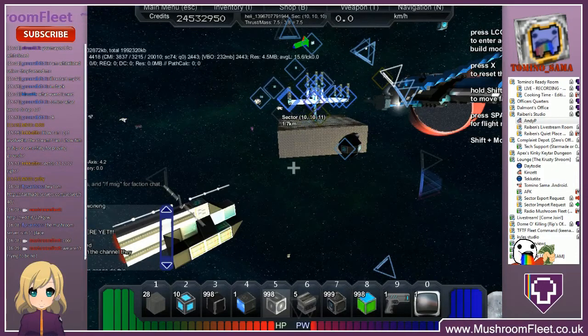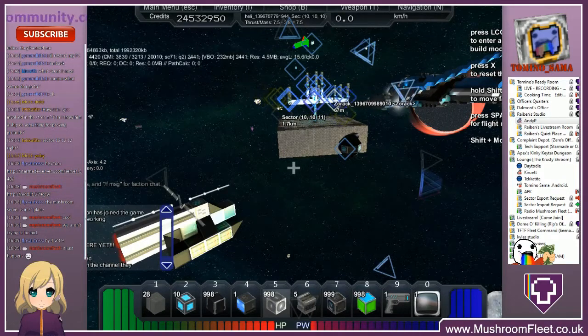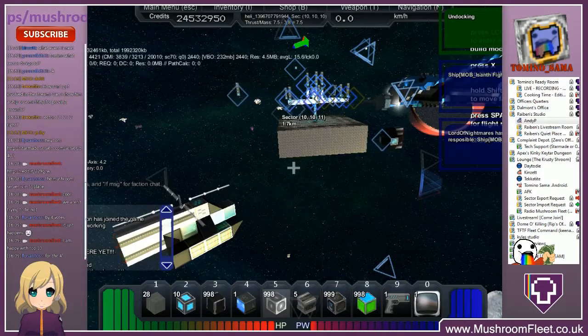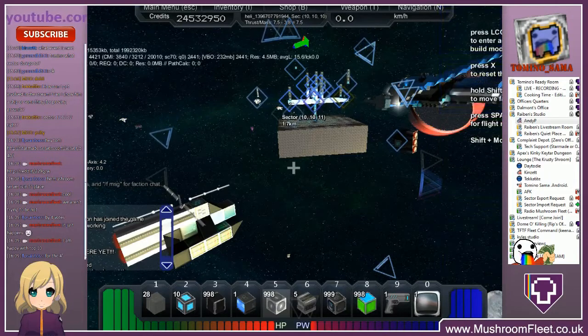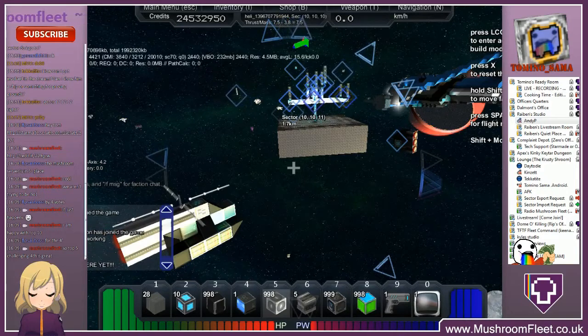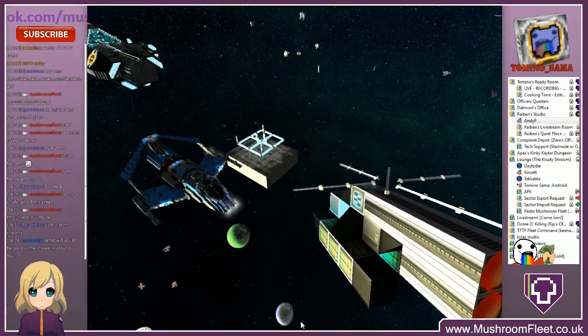I want everybody to jump into a ship and take it a little ways out. You can look through what's there and use any of those blocks that you want. Do not start building until I tell you to start. Try to spread out a little bit — I don't want everybody running into each other or building into each other.